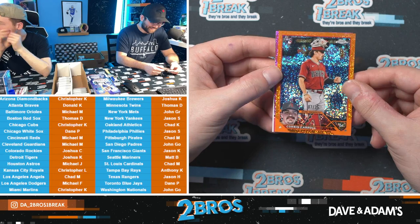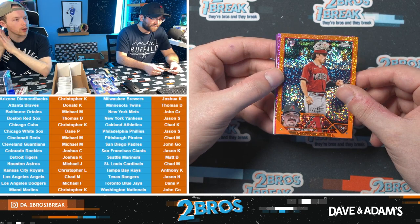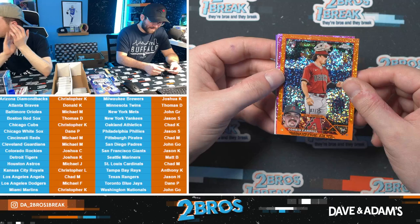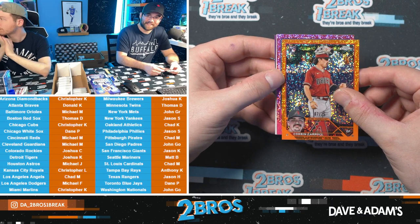Breaker's Delight — happy opening day Christopher K! Imagine it took four days for this break to sell. The Diamondbacks are feasting. It's an image variation — he's wearing the glove on his head. That's a massive card. That is outrageous — great hit Christopher. What's next?